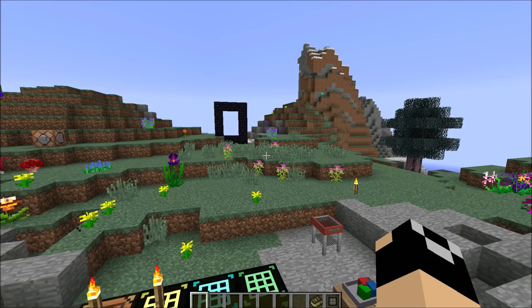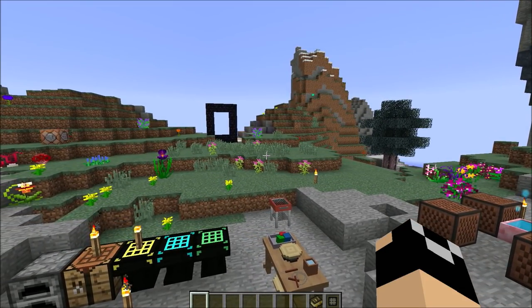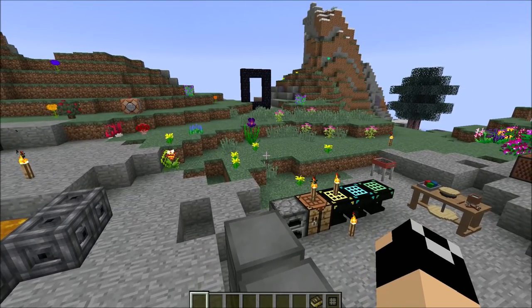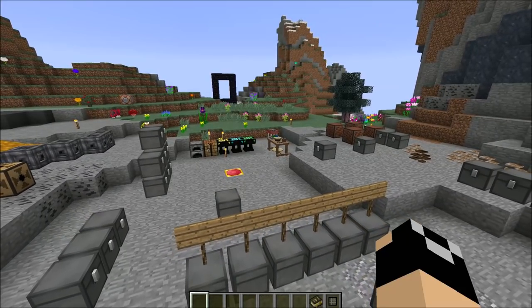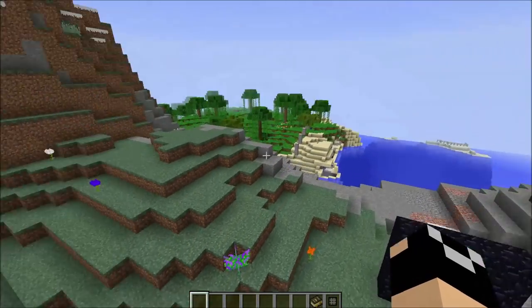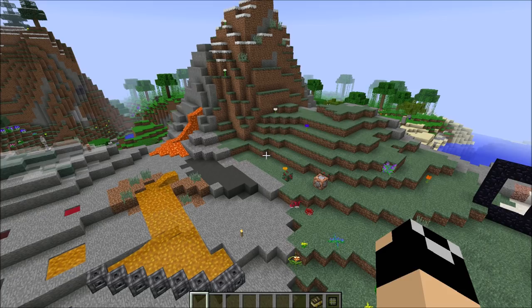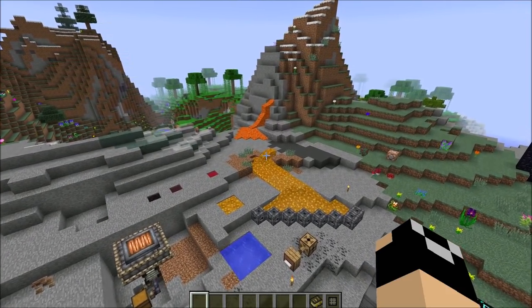Instead of having all the decorative stuff available right away - because I know I do this a lot, I would leave the Betweenlands and immediately start searching for a place to call home - the goal is to keep it a little bit nomadic at first just until you reach the village and get your teleportation set up. This kind of pushes the player to at least reach the village, and a lot of the reason for that is because after leaving the Betweenlands you're likely to be decently far from the village coordinates. Along the way you're likely to see really cool biomes and terrain, so I don't want the player to just build where they land.